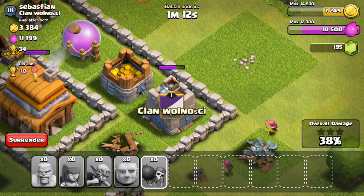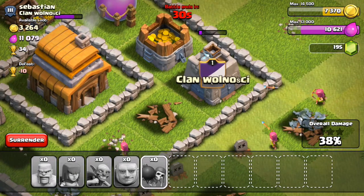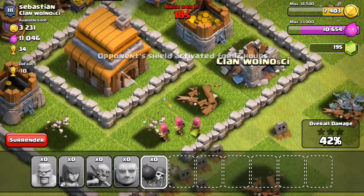Now two archers are attacking the clan castle and one is attacking the town hall. I keep waiting, thinking there's still a chance to win. If this were Boom Beach, I could just drop a flare on the town hall and be sure to get a star. Unfortunately in Clash of Clans we don't have a flare spell, and I don't even have the spell factory yet.